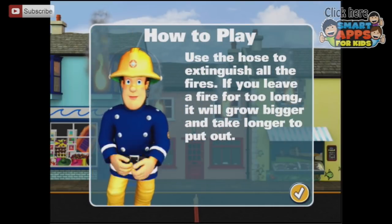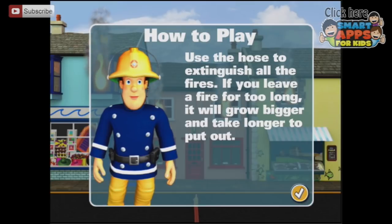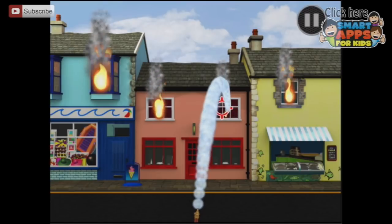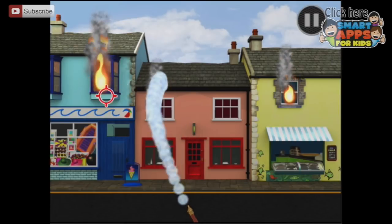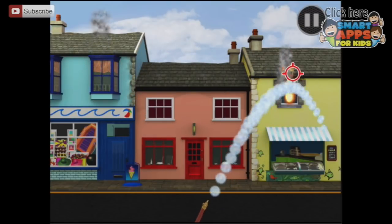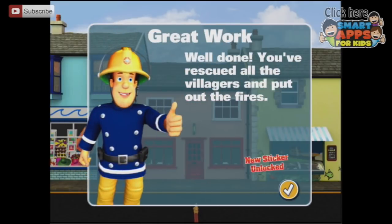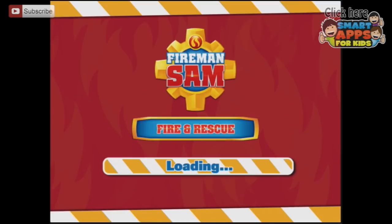Use the hose to extinguish all the fires. If you leave a fire for too long, it will grow bigger and take longer to put out. We don't want that. Let's grab the target. Make sure you put out all the fires. We got one — it's hard to get that target to line up. Oh, that one's getting big. One more. Hooray! Excellent work. The fire is out. We've rescued all the villagers. You've won another sticker.